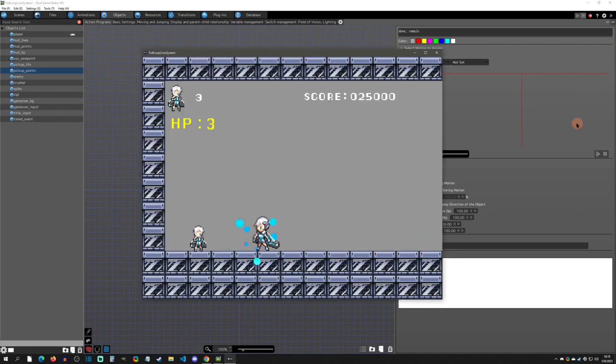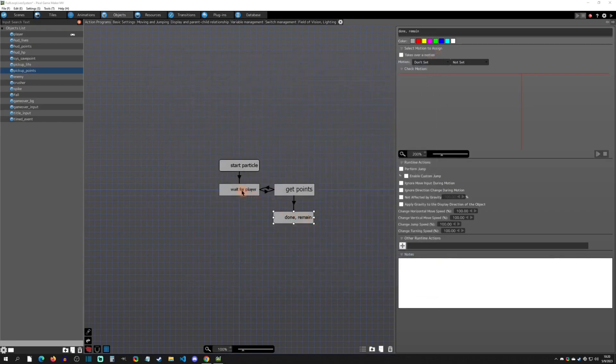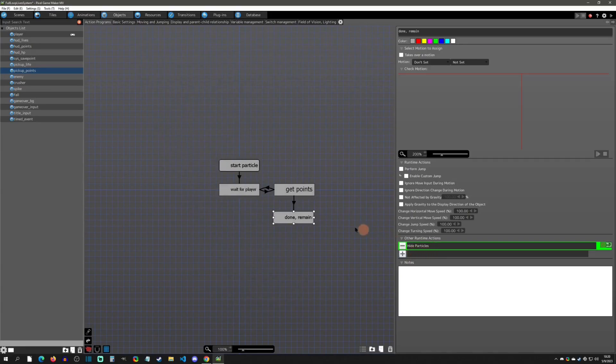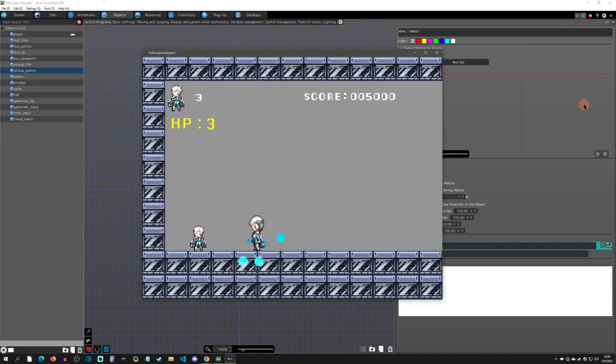Starting the game, you'll see I can only collect it five times and then I can't collect it anymore. We can still see the blue particle, so if we want to change that we simply go and hide all particles for this object. This is an example of a runtime action that's fine in remain — when you come back into the scene there will be no particles. Play testing confirms: collect all points, particle is gone when we leave and come back, and no more points can be collected.